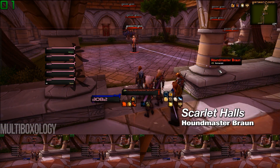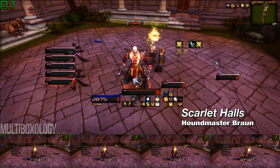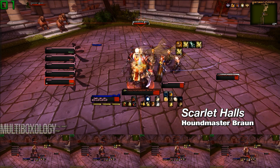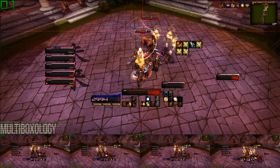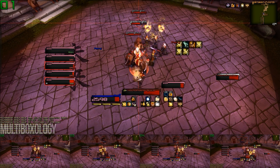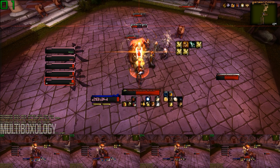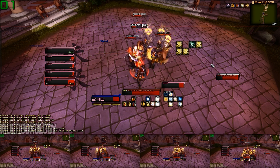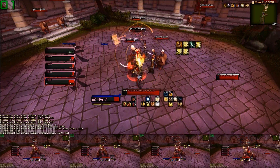Houndmaster Brawn is the second encounter in this instance, but he's the first real boss who drops any loot. This encounter is far from difficult on both heroic and non-heroic, and it's basically just a tank and spank. He will call out for his dogs to join in at different times throughout the fight, but as long as they're picked up by the tank, they can pretty much just be ignored. There's really not much else to say about this boss except that when he reaches a certain percentage of health, his dogs will turn on him and finish him off for you.